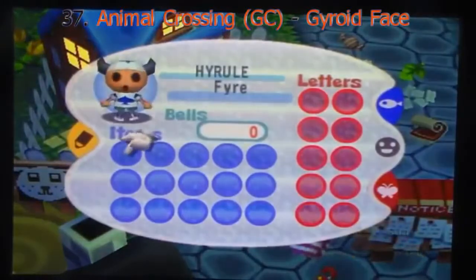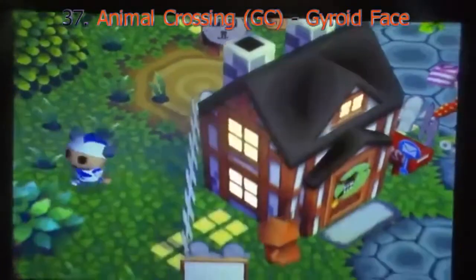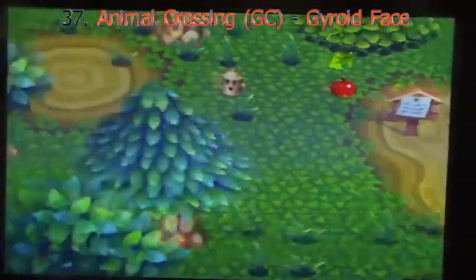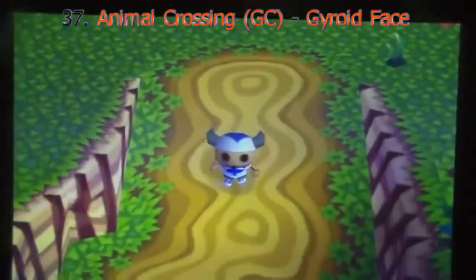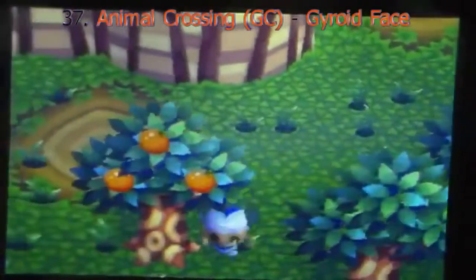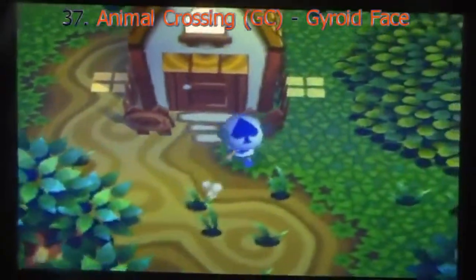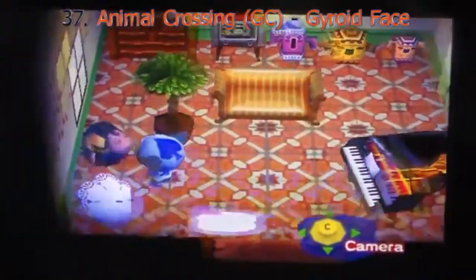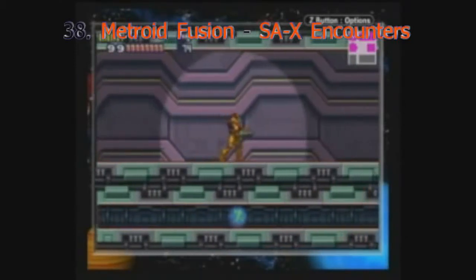The Gyroid from Animal Crossing is a little helper next to your house that can assist with saving, storing items, and hints on what to do. He's kind of like a butler made of a fire hydrant who always looks excited for some reason. His face is pretty funny looking, but he's a fire hydrant, so whatever. But for whatever reason, if you enter a new village, don't save, and then reset your game, you get to see this unholiness — your villager gets the face of the Gyroid. God. Why?